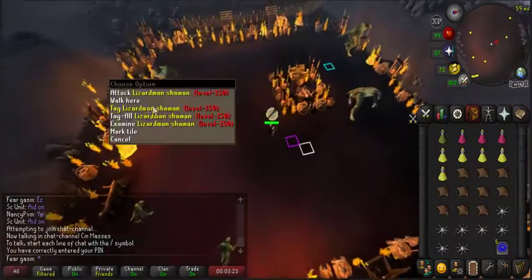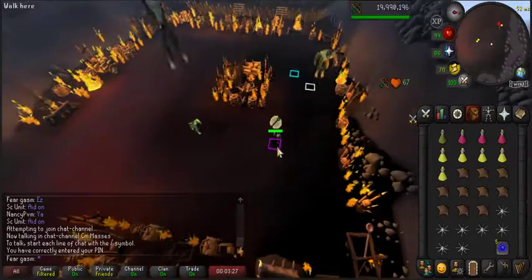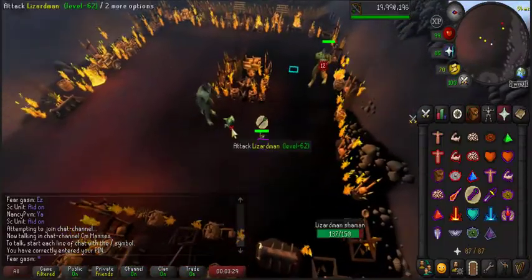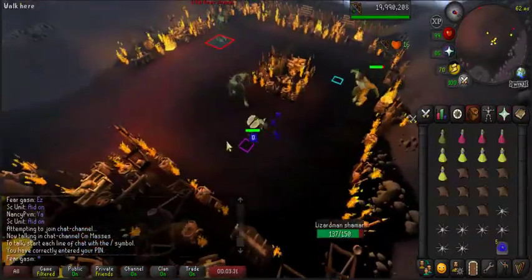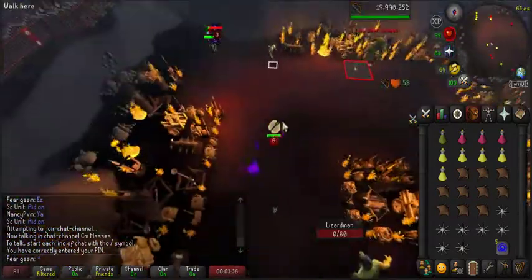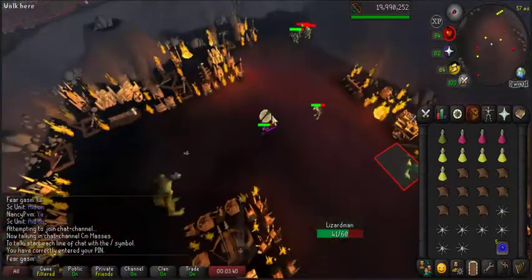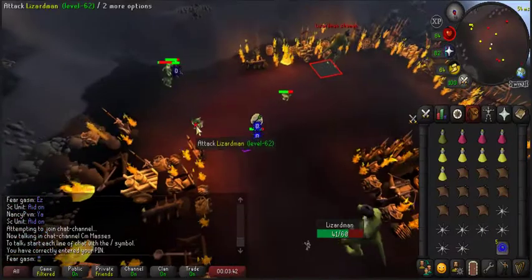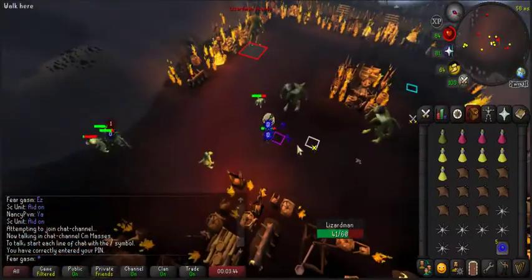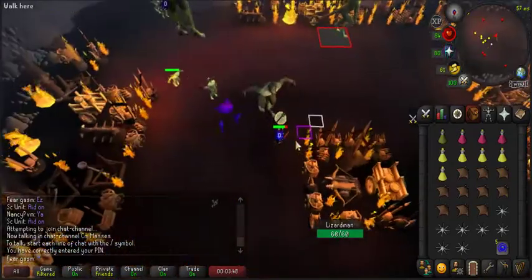You want to make sure that you tag the shaman that's south, so let's go ahead and tag him — that's the one we'll be killing on the hardcore or one-defense account. This little shaman and this one next to it can get lured with the cannon sometimes, so I'm going to aggro these as well.